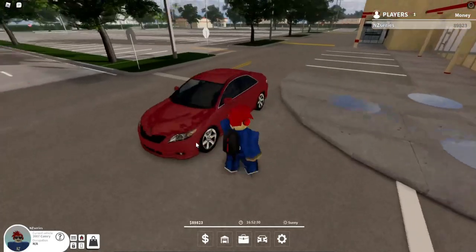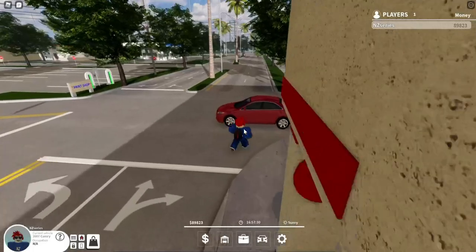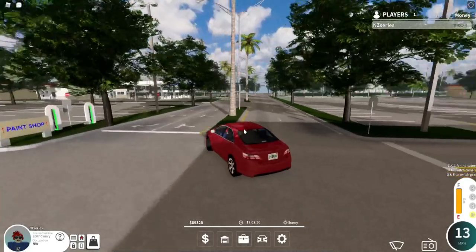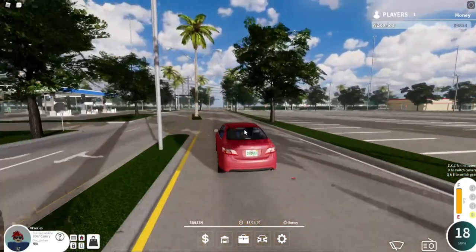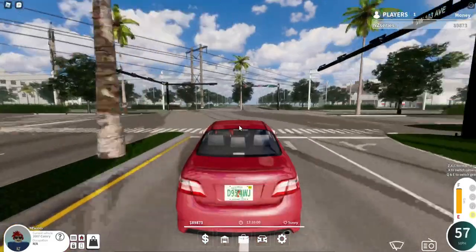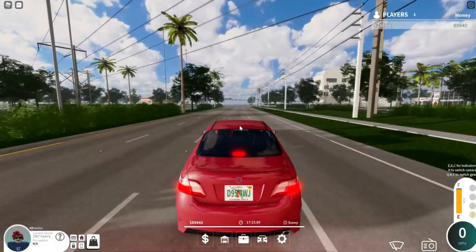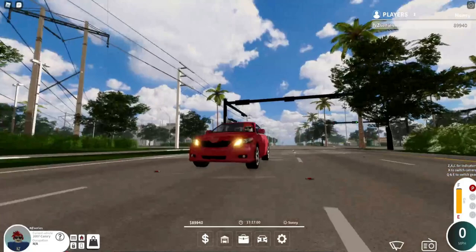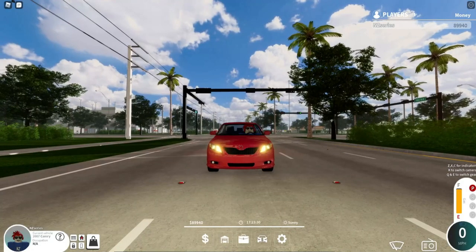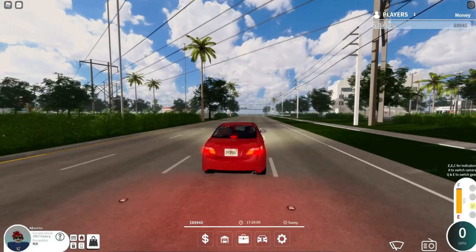Here's the first car — the 2007 Camry. Sometimes it just doesn't want to load. Let's go ahead and review what this car does have in store. Let's go ahead over here to the park and do the lighting test. We have headlights, taillights, blinkers, horn, reversing lights, and things like that. Let's go ahead and do the speed test.